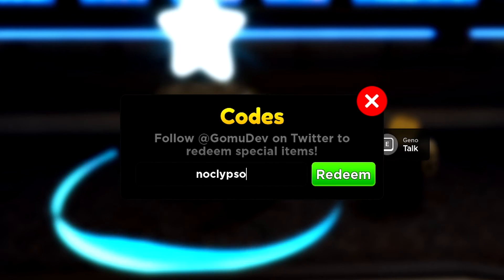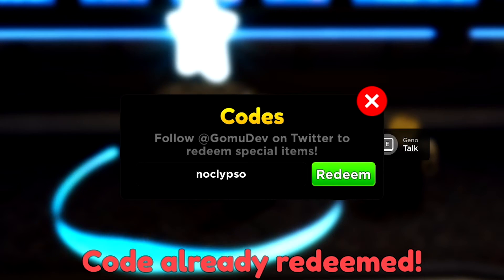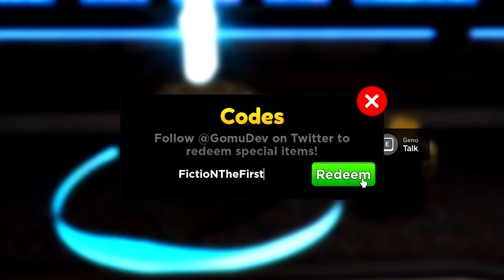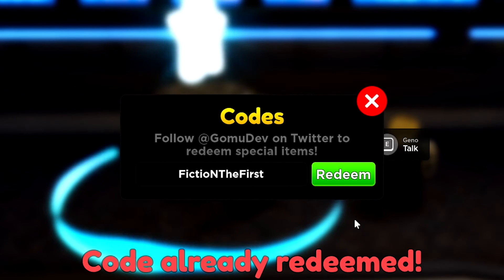The next code is 'noclipso,' which should give you a summon ticket. The second to last code is 'fiction the first,' and that one went ahead and worked.